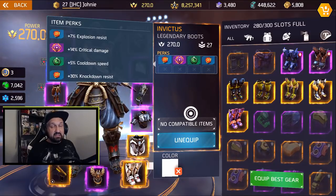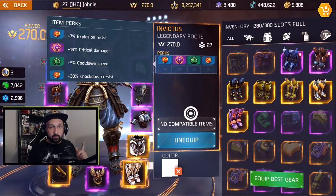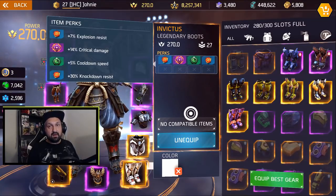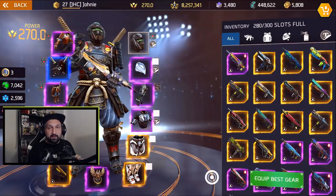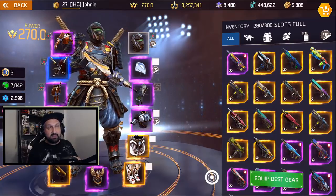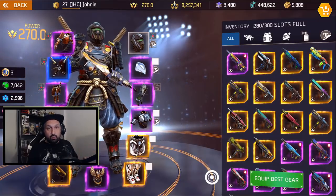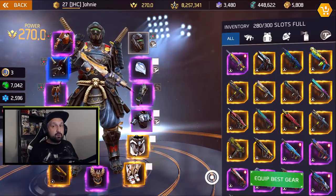Explosion resistance in PvP is really important. You take a lot of damage from grenades and rocket launchers are very popular, so high explosion resistance gives you a much better chance to survive those hits by significantly reducing the damage. That covers the armor — don't care about rarity, care about perks. Legendaries look cool but they don't give you a better chance to win.